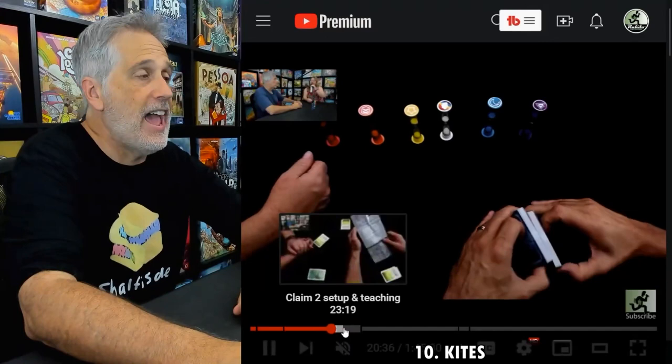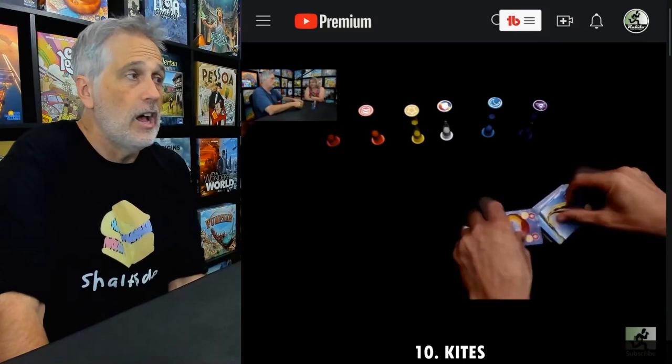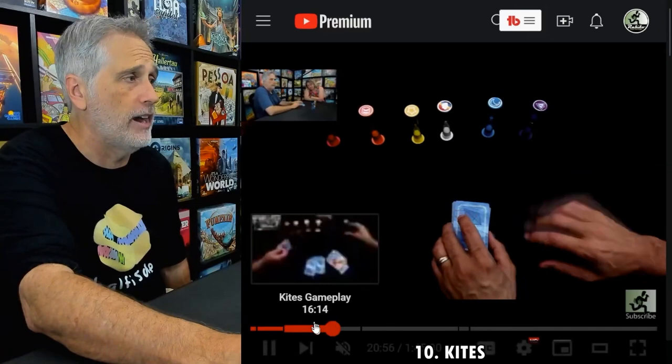It's a quick game too, especially if you lose as fast as we did. But even if you get a win, it's a wonderful filler, great for different player counts, a lot of variety — just a brilliant, brilliant design. I am very, very impressed with number 10 of the month: Kites.